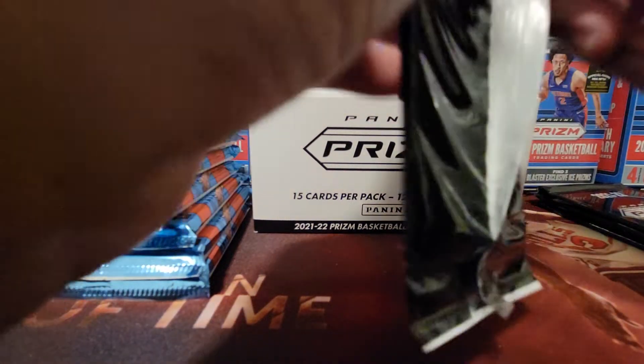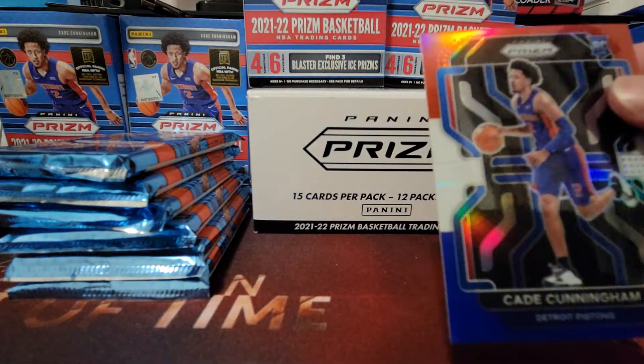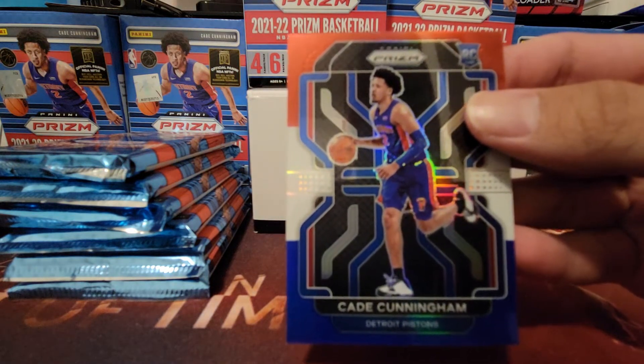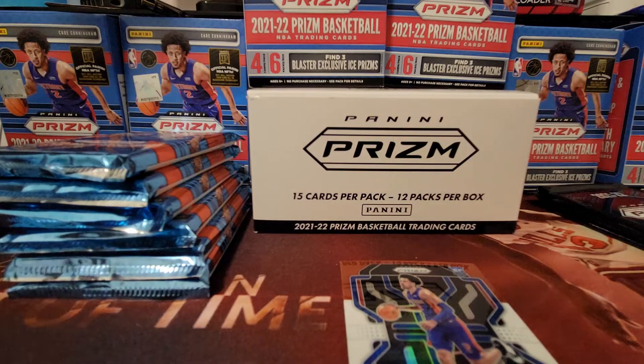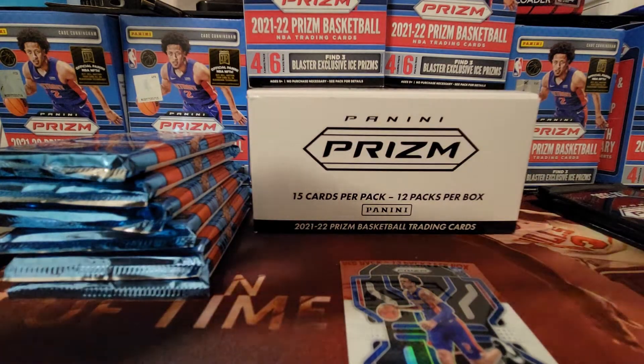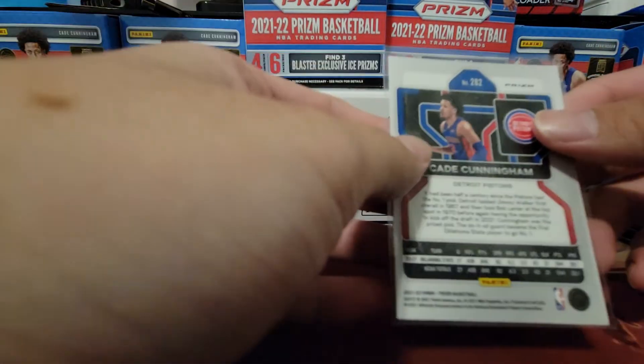Hopefully that's a sign that the other cards will be a lot better. We got Xavier Tillman, Dwight Howard, and... Cade Cunningham! Let's go — that is what you want. Definitely got to sleeve that one up right away. The centering doesn't look the best, but it's decent. The scratch is pretty bad, but hey, I'll take it. It's Cade.